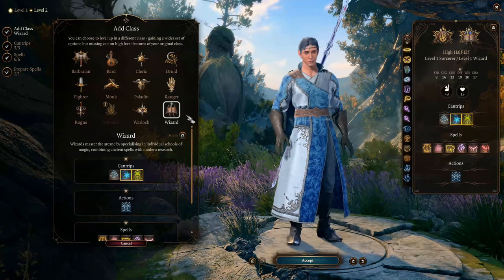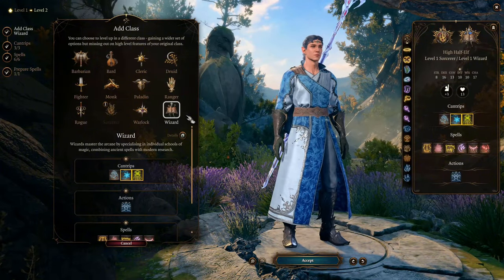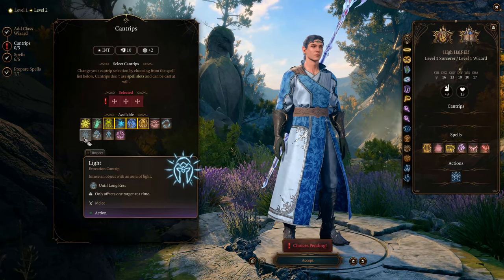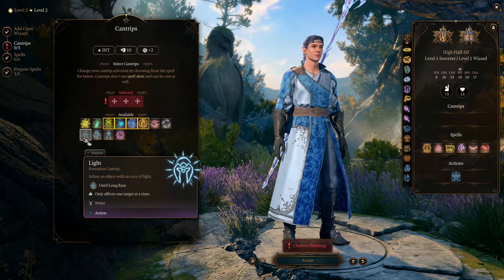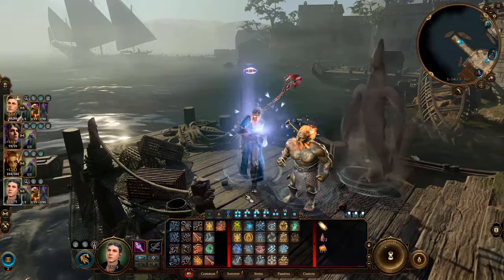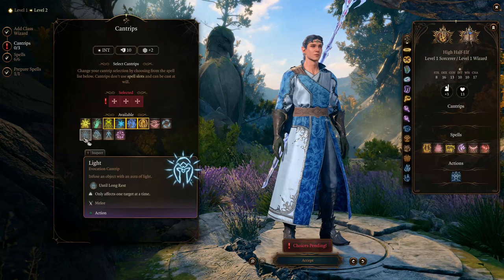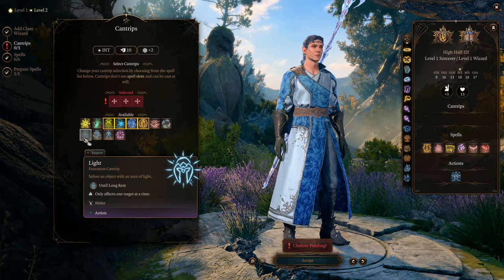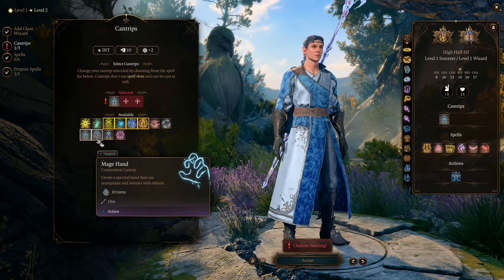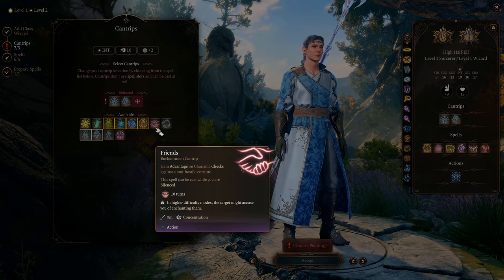From level 2 to level 12, we'll be leveling up in the Wizard class to get the most out of Abjuration Wizard. For the wizard cantrips, we're gonna choose 3 utility cantrips — there's no point choosing anything offensive because wizard uses Intelligence and we won't land many offensive spells with 10 Intelligence. We choose Light, which can illuminate the surroundings. I recommend casting it on your own weapon since you always run to the front line — you can illuminate enemies and make it easier for teammates to land their attacks, and it lasts a whole day. Then we choose Mage Hand to manipulate things from a distance. Then we choose Friends to make better use of our nice Charisma, giving advantage in conversations and making you more likely to influence people.